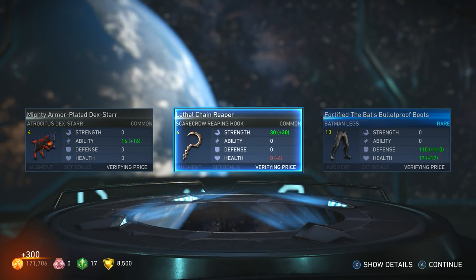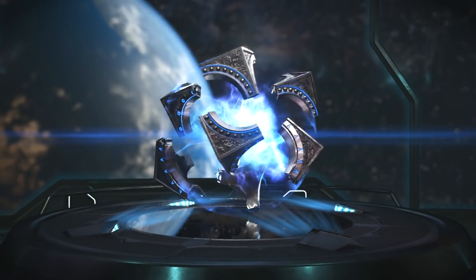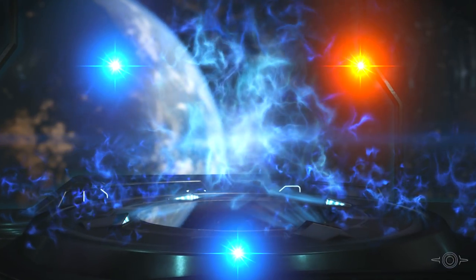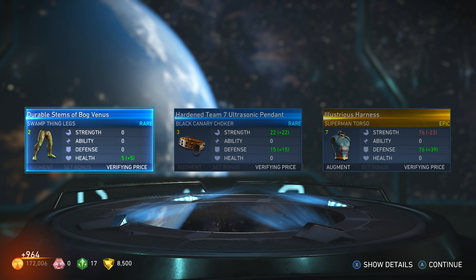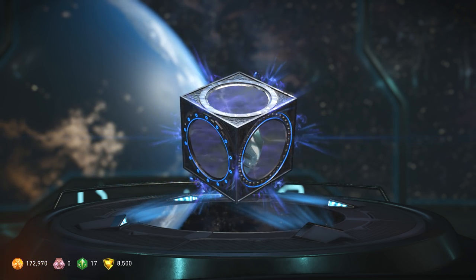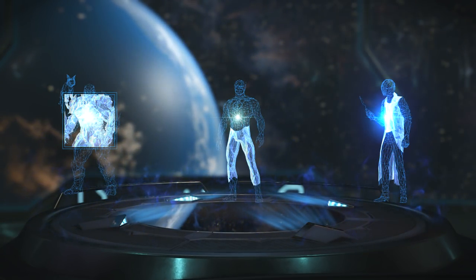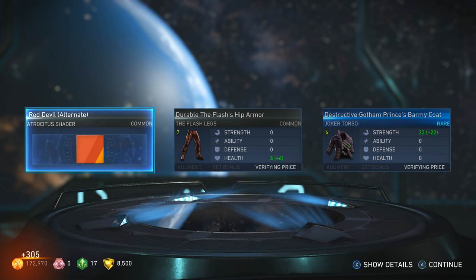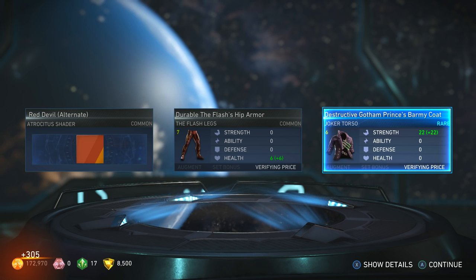Two rares — Destructive Bart Allen's Swift Boots, so we got some Bart Allen gear. Scarecrow accessory, Batman legs. Yes — epic! Superman! Illustrious Harness — awesome! We got some interesting gear for Swamp Thing.